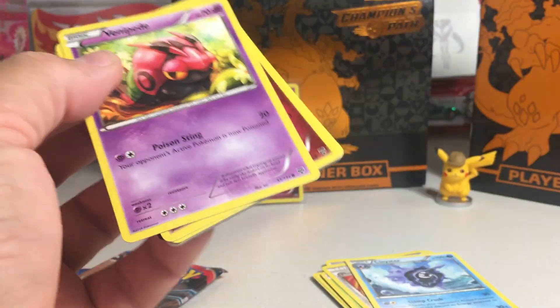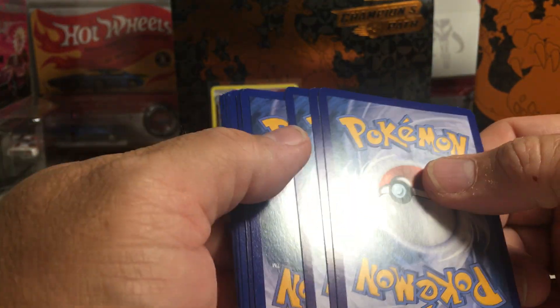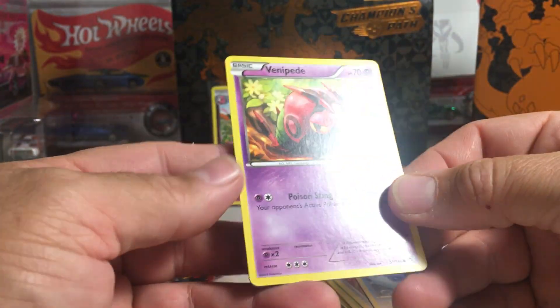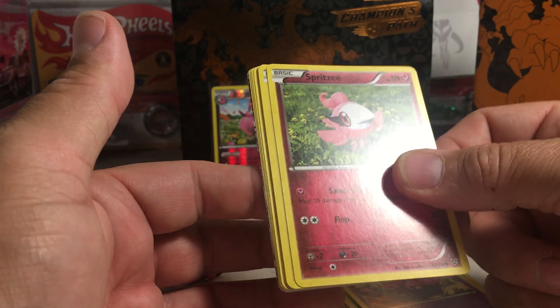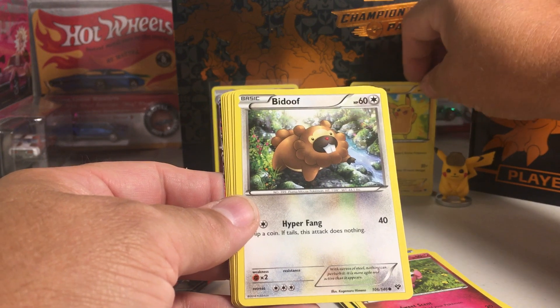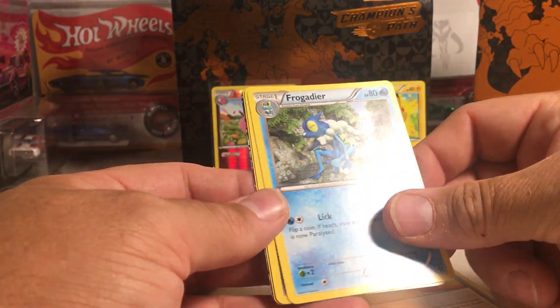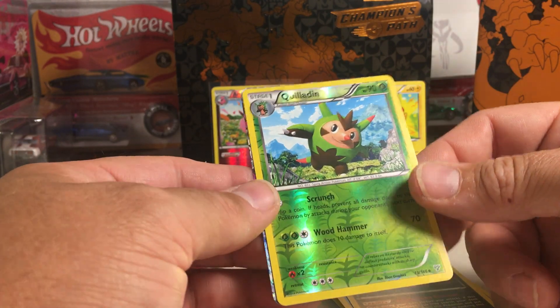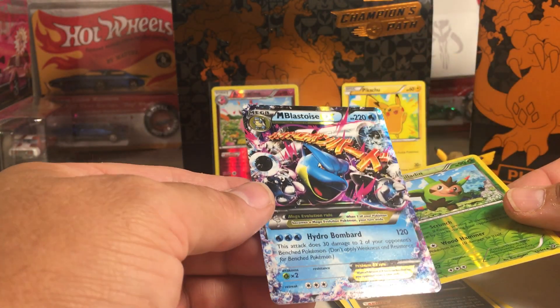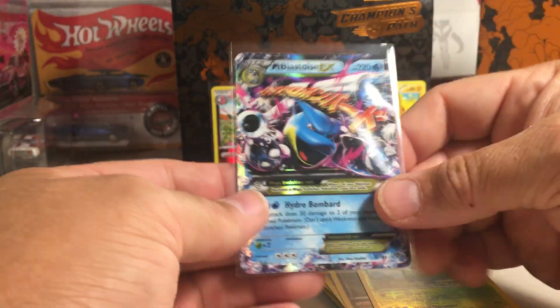Alright, Xerneas patch. Still looking for that elusive full art from this set. We got Venipede, Spritzy — ooh, got something shiny back there. There is Mr. Pikachu! The Captain pulled one of his cards. Bidoof, Honedge, Professor's Letter, Frogadier, Inkay, Quiladin, Mega Blastoise EX — that's pretty sick. Not a secret rare, but these were the very first ever Mega EX cards. That's sweet.